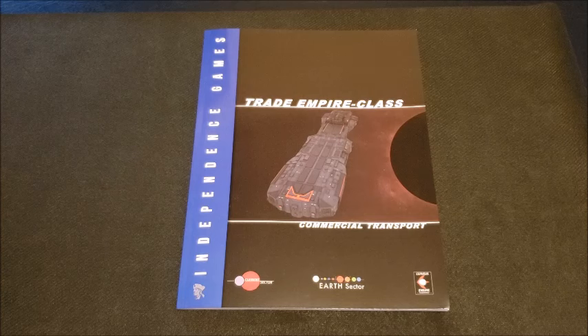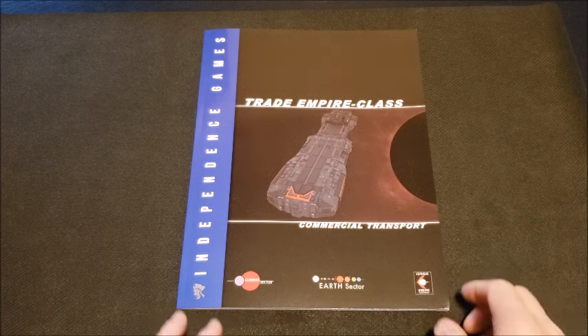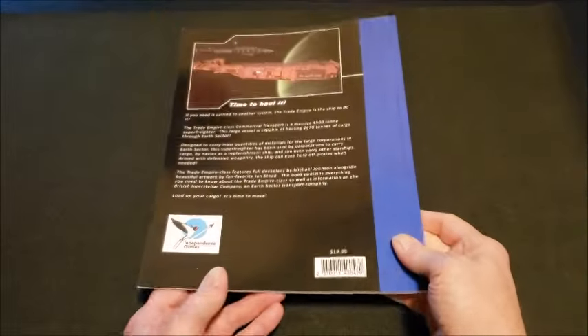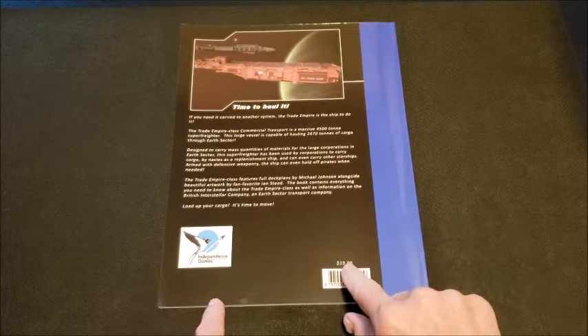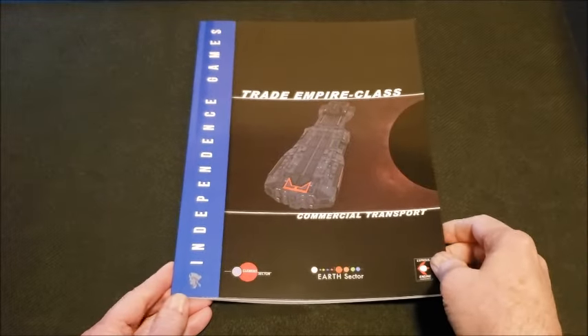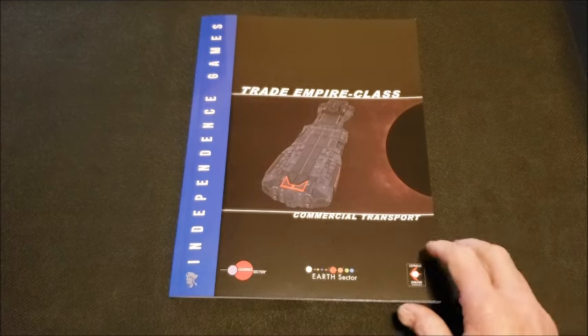Welcome back to Page 121. Today we're going to take a look at a great offering from Independence Games: the Trade Empire Class Commercial Transport. This is primarily seen in Earth Sector. Here's the cover — beautiful cover, I love these blue spine books — and then the beautiful back cover. This retails for $19.99. I want to thank the folks at Independence Games for sending this my way.